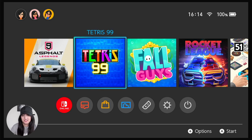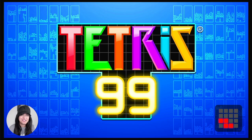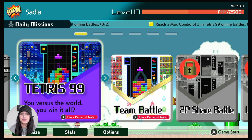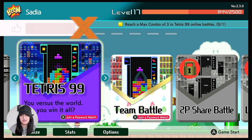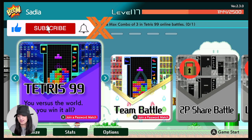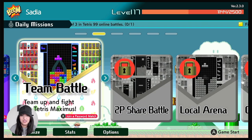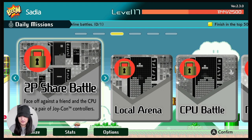Alright, so Tetris 99. I'm generally very good at this game, I just don't play so well when people are watching. So with this game there are a few different variations — you've got the standard Tetris 99, there's a team battle you can do, and there's the 2P share battle so you can play against a friend, CPU, or a friend and a CPU even.